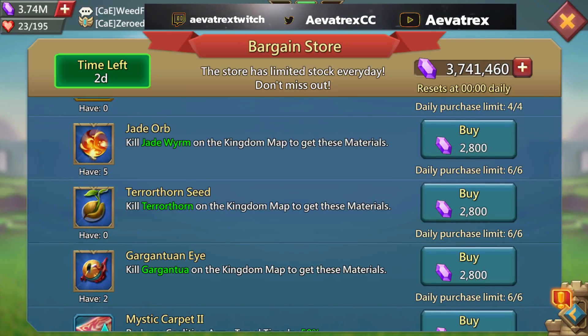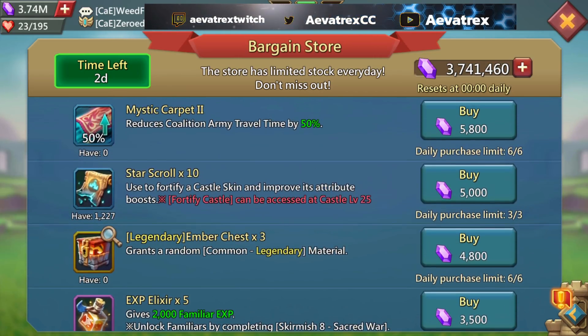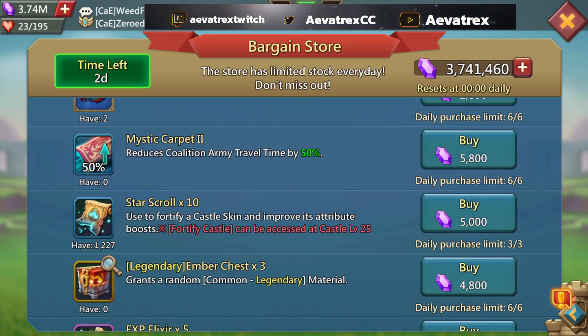If you're already done with, say, the Gargantua Eye, skip it and save your gems. But if you still need any one of these, they are a must — don't skip them. I will be skipping because I don't need them.